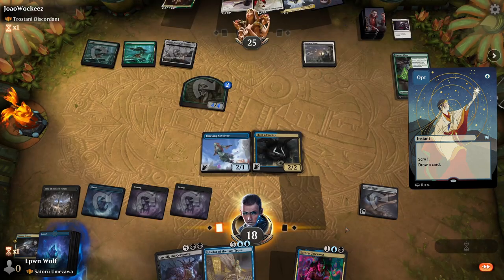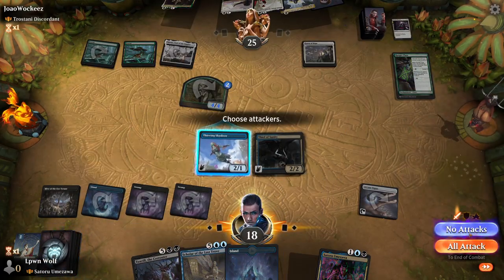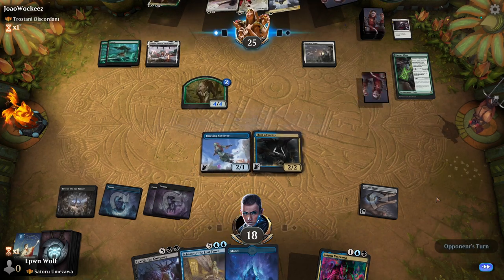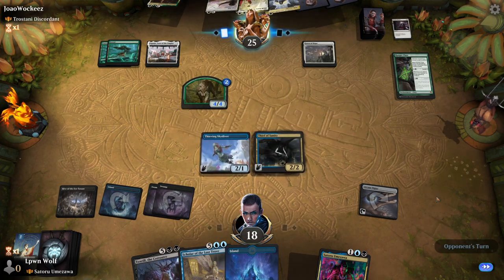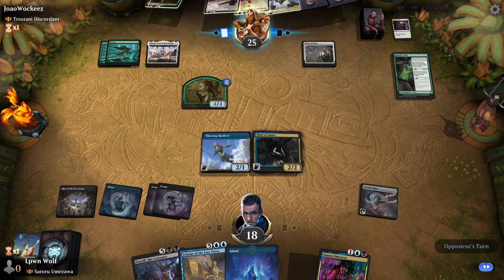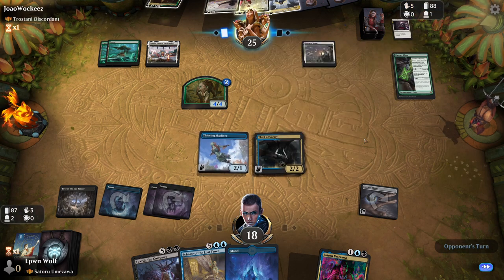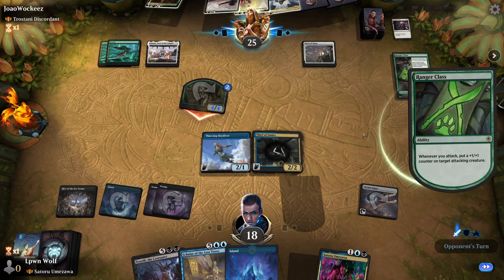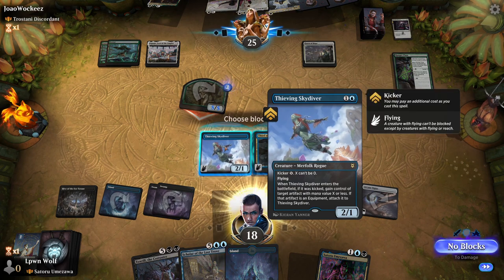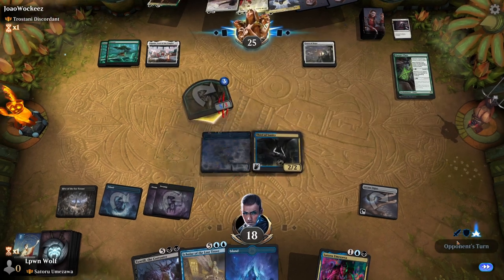Let's see if we can get another land — land is fine because we want to get to Toxril. I don't think I'm going to attack just because I want to be able to block. I don't really want to take five from the wolf. Did they get an extra land? It might be time for them to cycle to find the land, otherwise they're going to get really stuck. Let's stop the five going through because that is getting quite silly.